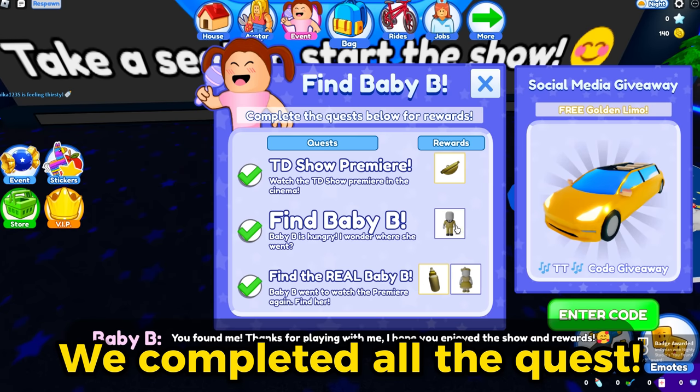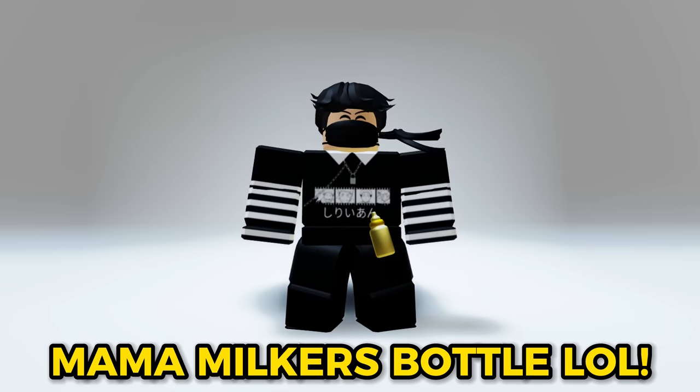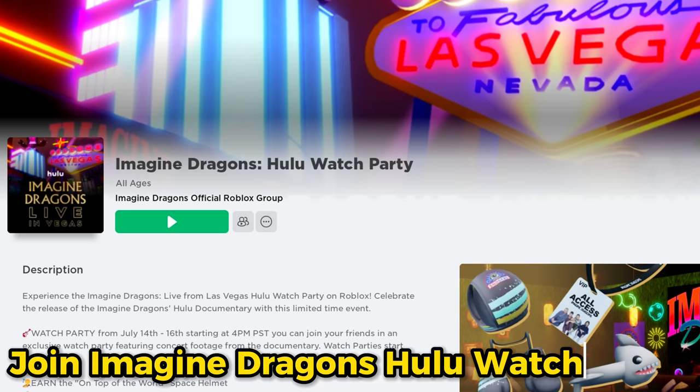We completed all the quests! You will get this weird bottle — Mama Milker's Bottle, LOL. Search this game next.